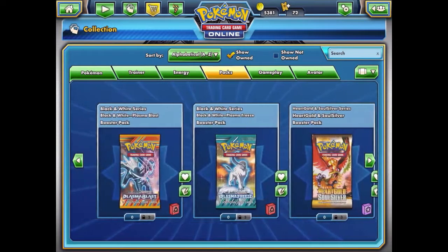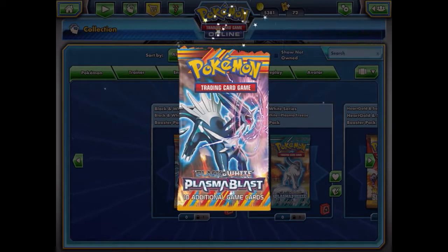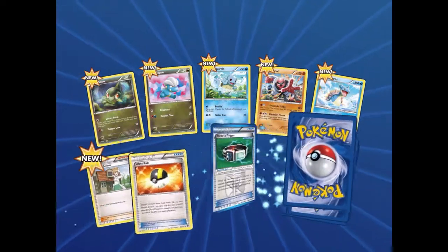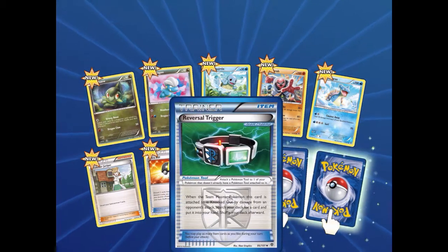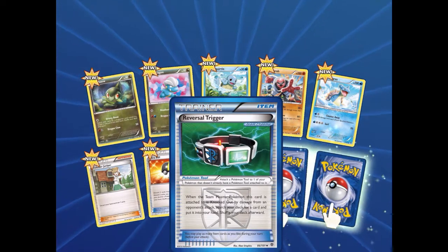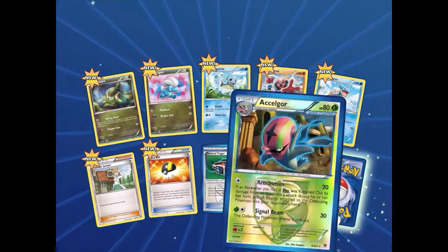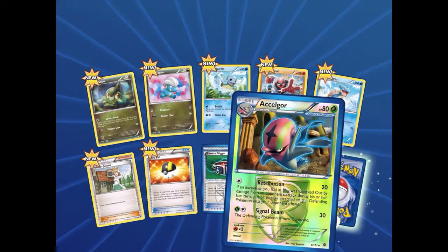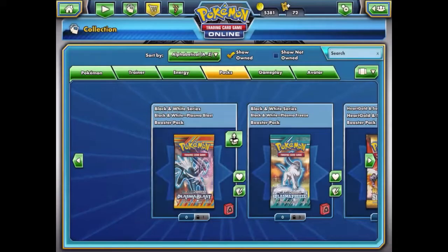Now we're going to open up one Plasma Blast. It only has one pack design — we have Dialga on the front. Contents include Shaymin, Squirtle, Lapras, Professor Juniper, Ultra Ball, a Reversal Trigger Team Plasma card, and our reverse is an Exeggcute, also a Plasma Pokémon. Our rare card is Machamp — I thought we were going to get something great, but oh well.